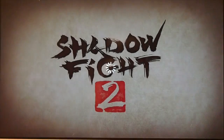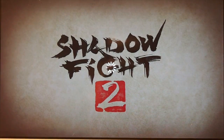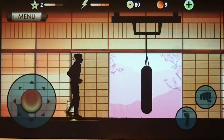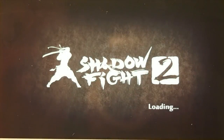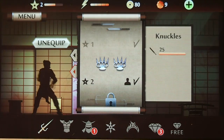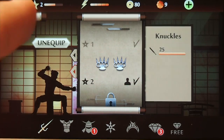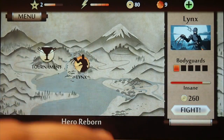It's called Shadow Fight 2. Take just a second to load up here and we'll get started. You've got those shadow characters that you fight with, and you can buy things for them, like different weapons and different types of equipment. As you go through and earn points, you can spend those inside the game.